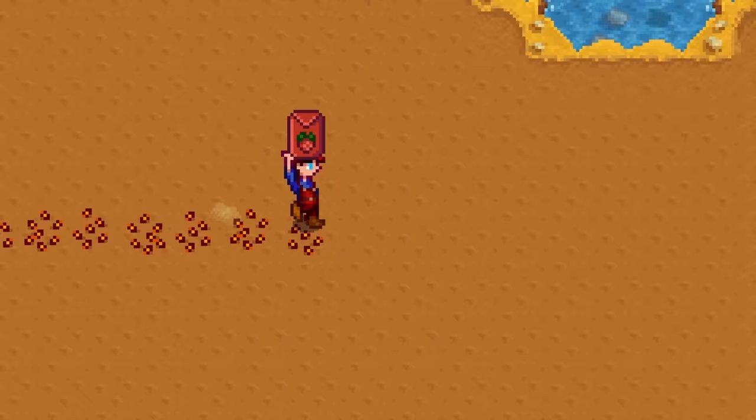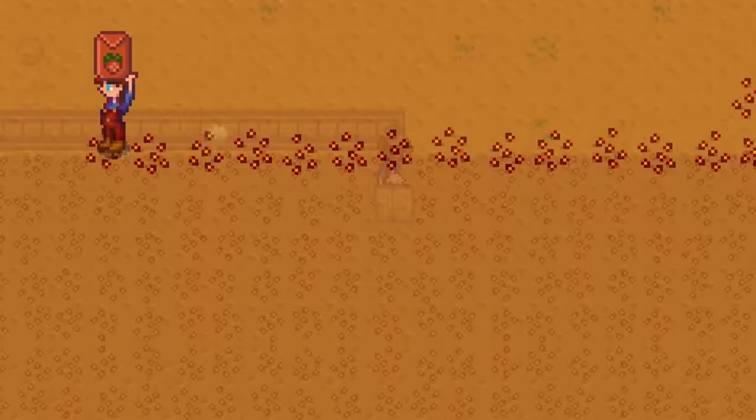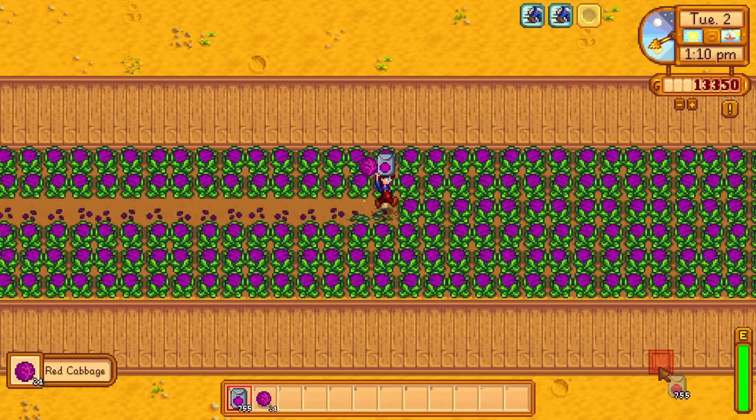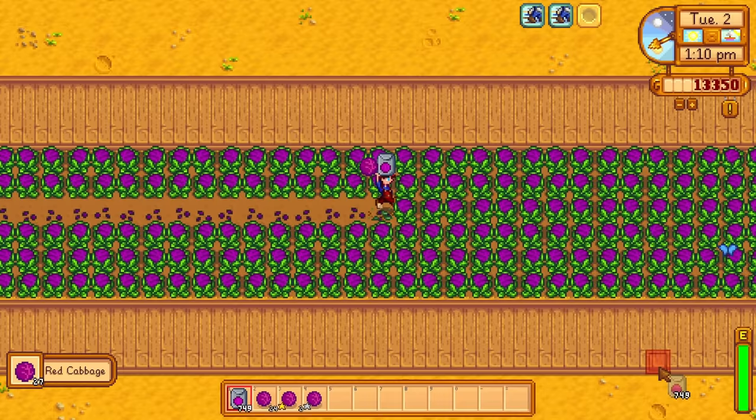It also works when placing down flooring, which is a nice added bonus. You don't actually need to aim your cursor on each and every spot. The same method is considerably more effective when harvesting crops and planting new seeds at the same time. Go from left to right and hold down the key constantly — you will harvest the crop and plant new seeds simultaneously.